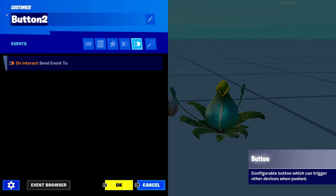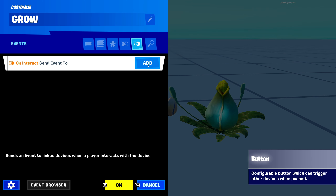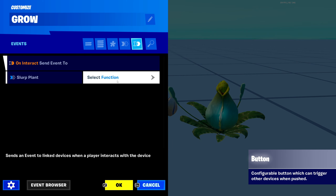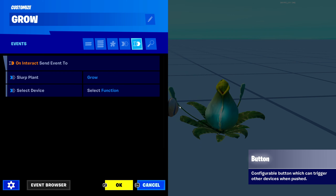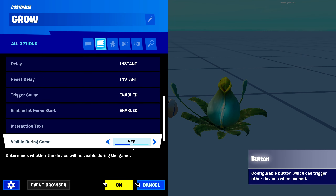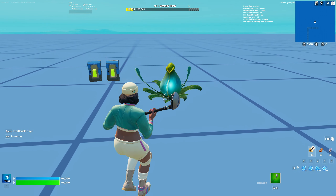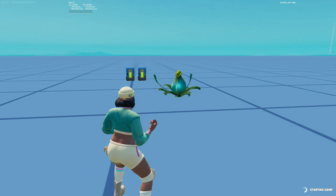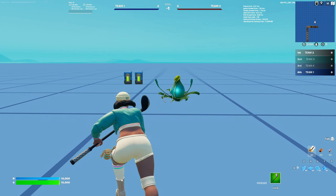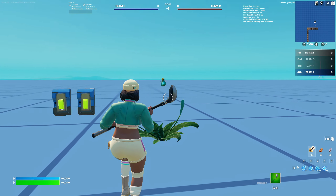So first this button will explode the plant. Now let's do the second button — since we already have exploding, this one will grow. We'll go to the events tab right here, on Interact click add, select device, click our Slurp Plant again, and click grow, then OK. And then I'll go down here and change the name. So if we start the game right now, those buttons should work — they should explode and grow the plant.